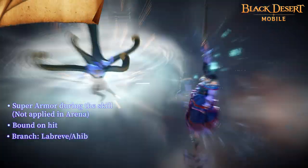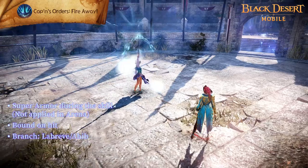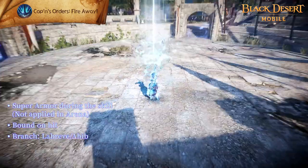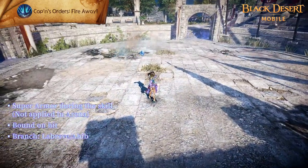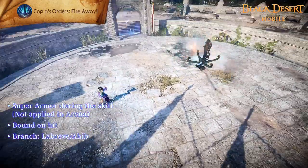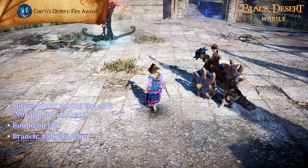Captain's Orders: Fire Away is a skill in which you command the Slippery Skellywax to launch a huge anchor at enemies. Super Armor is applied during the skill. Enemies suffer bound while you recover 10 MP on hit. Hold down the skill button when the skill enhancement is on for an additional attack that deals the same damage.